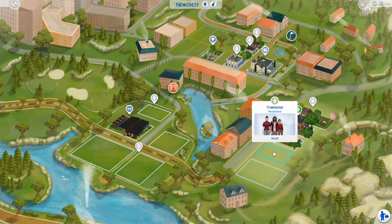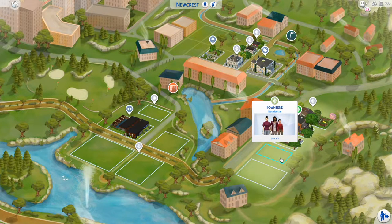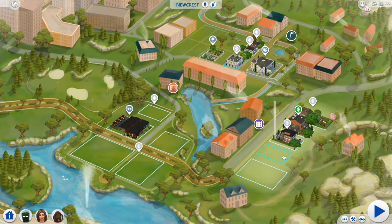Hello everyone and welcome back to the Build Newcrest Legacy Challenge. Today we're going to do the last residential build we need in this little area of our Newcrest world. We're going to build a house for Drew and family - not the ones we're playing at the moment. This is Drew, who is the robot Bob's son - it's a little bit confusing. He is an alien as well, but if you're new to this series and just want to watch me build, welcome!